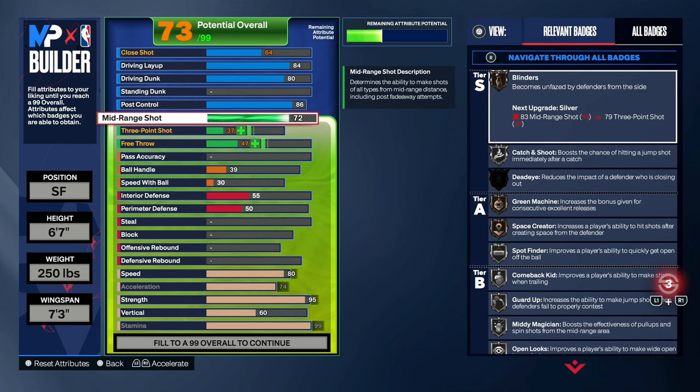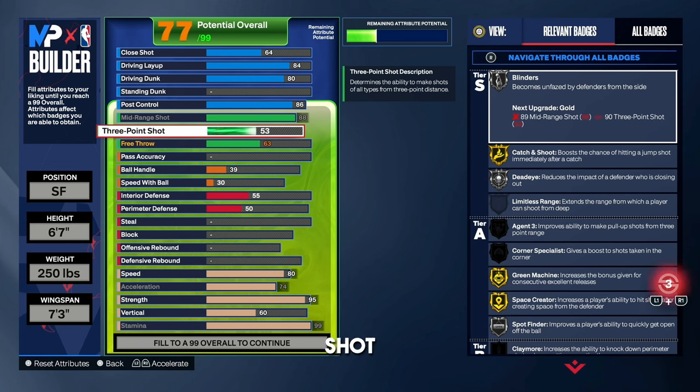For the mid range, I recommend at least an 87 or 87.3 to get the T-Mac base. On this build I went with an 88 mid range to get Gold Green Machine, which opens up your green window even bigger — and you get great jump shot bases like T-Mac. I know you're going to think I'm crazy, but I left my three-point shot at a 53. This build is very toxic — I only shoot threes when I have Sharp Take. It's a very cheesy build from the mid range and inside.